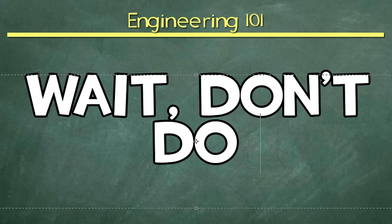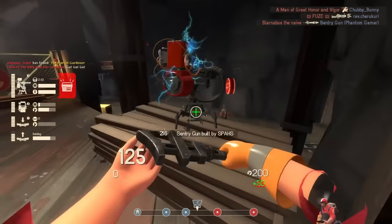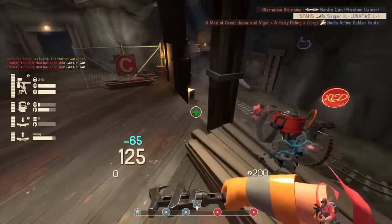Sorry about that. Anyway, that fake Uncle Dane was right about one thing at least. Today we're gonna be talking about spies and how you as an engineer can do your best to combat them.